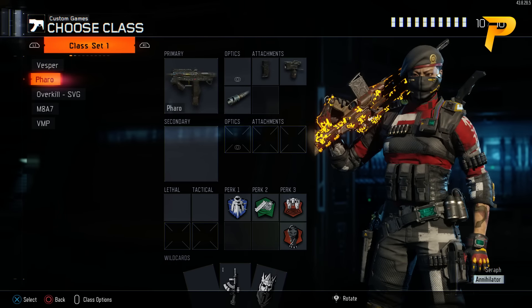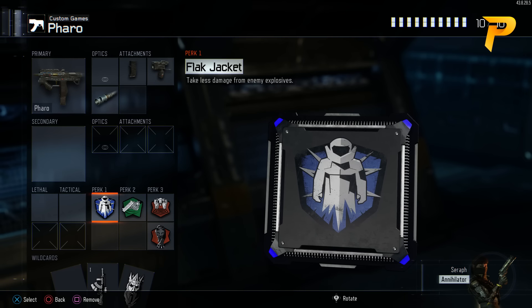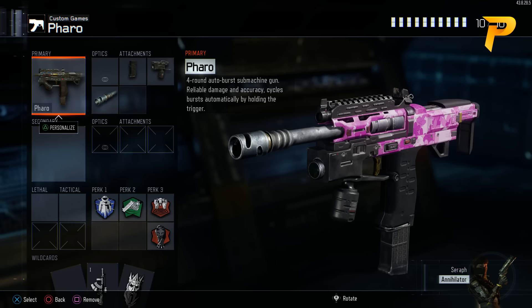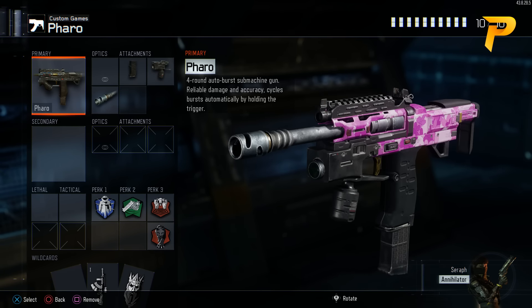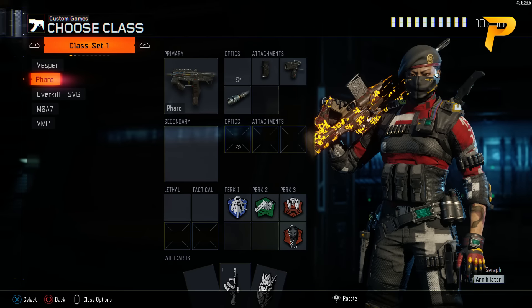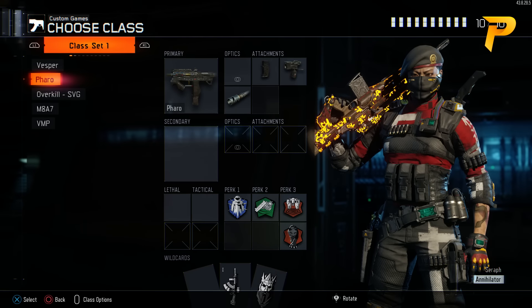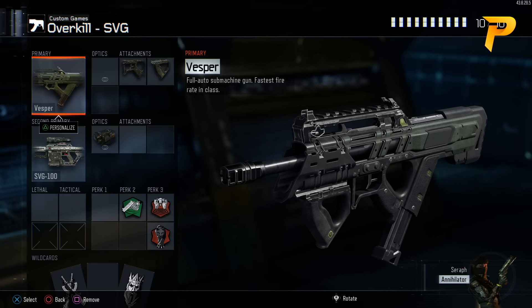Let's move on to my Pharaoh class — yes, I do use the Pharaoh from time to time. As you can see, the attachments are Grip, Quick Draw, and Long Barrel. Under our perks we have Flak Jacket, Fast Hands, Blast Suppressor, and Dead Silence. Some people don't like using a third attachment on the Pharaoh, but I like Long Barrel because I can challenge those long range gunfights against someone with an AR. If you don't use a third attachment, you can always put on an ELO sight or a couple of grenades — let me know in the comments what you use on your Pharaoh.